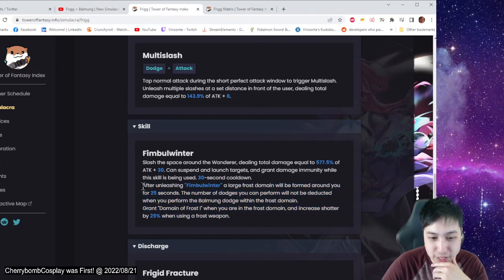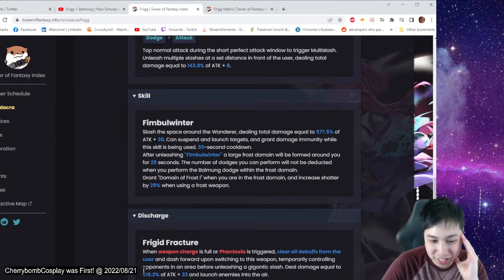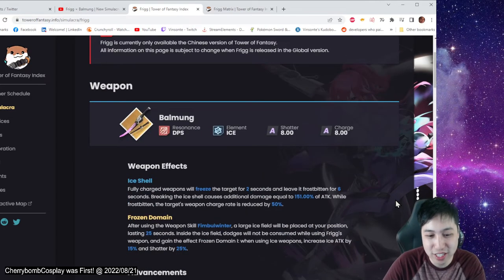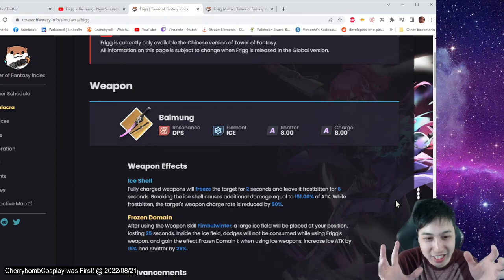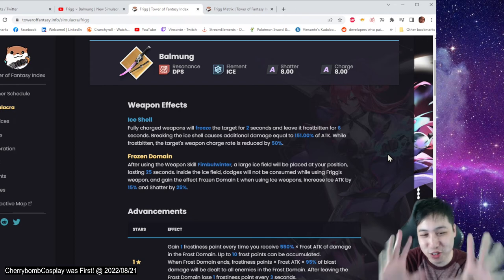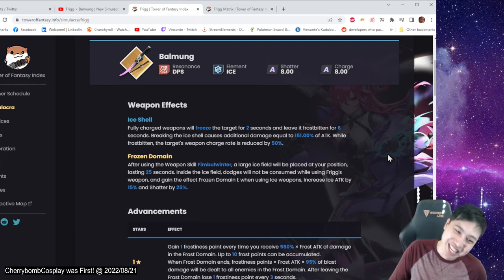This part is talking about the frost domain, but I didn't see any in the video. And this is the giant slash — 618% plus 33, and it launches them into the air. There is a leak, supposedly, that this character also has ice resonance, which is Koror's counterpart — like Nemesis with the vault resonance: 15% extra vault attack and 25% vault resistance. There's a leak that this character, Fridge, will have the ice version — so 15% ice and 25% ice resistance. Take that with a grain of salt because we have to wait for confirmation. I tried looking up the sources and I can't find any.